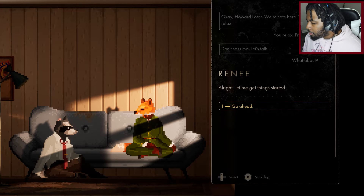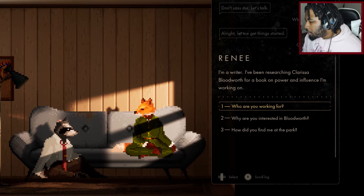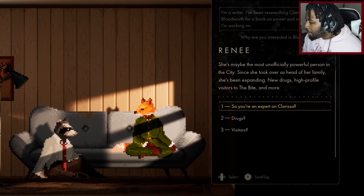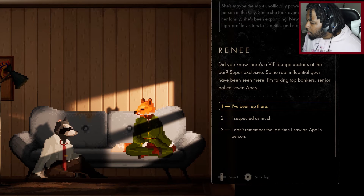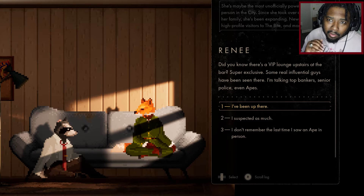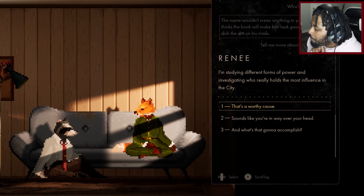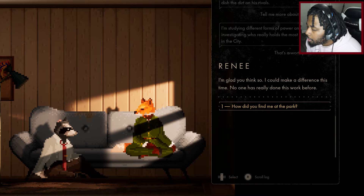Renee explains she's a writer researching Clarissa Bloodworth for a book on power and influence. She says Bloodworth is maybe the most unofficially powerful person in the city — since taking over as head of her family she's been expanding: new drugs, high-profile visitors to The Bite, and more. There's apparently a VIP lounge upstairs at the bar, super exclusive — top bankers, senior police, and even 'apes,' meaning the most powerful figures in this world.